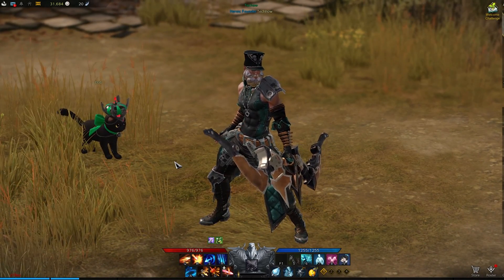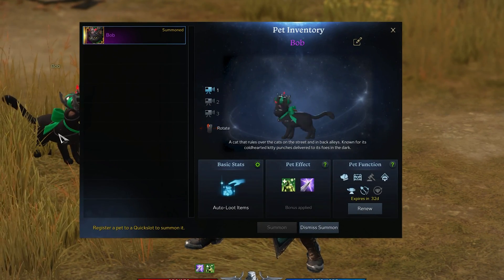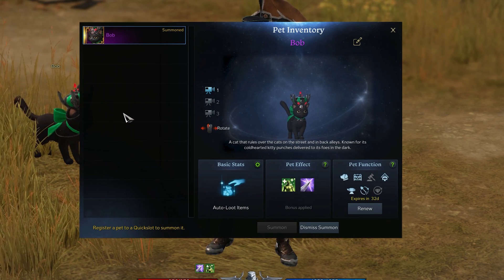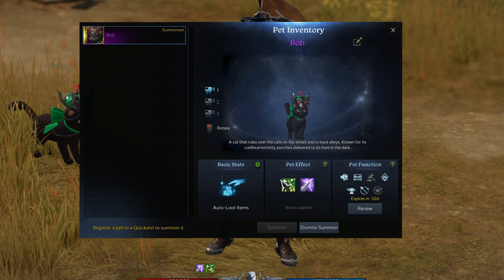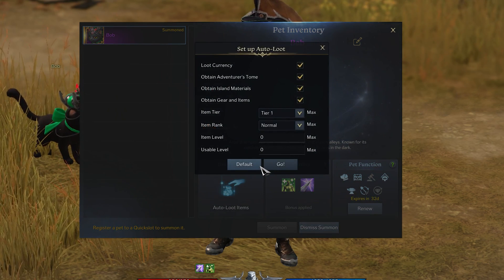While playing Lost Ark, use the shortcut Alt and P to open up your pet panel. Here, select your summoned pet in the list on the left-hand side, and then you can access your auto-loot settings by clicking on the Basic Stats gear icon.